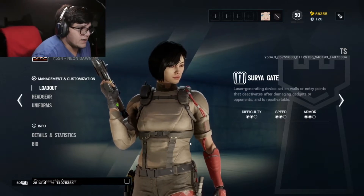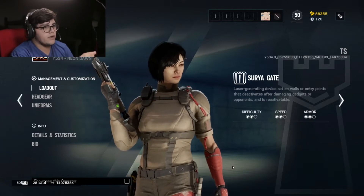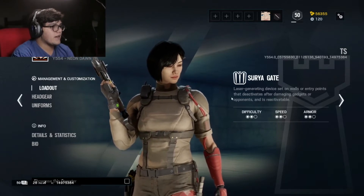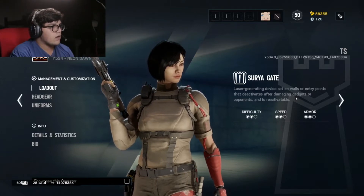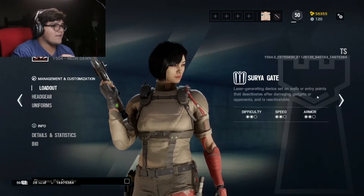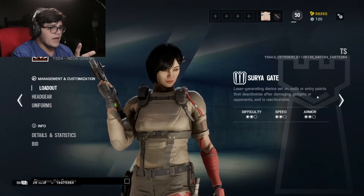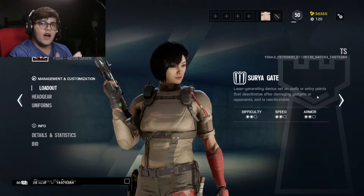Gadget-wise she has the Saria Gate. She has 2 speed, 2 armor, 2 difficulty. She has a laser activating device that sets on walls and entry points, and deactivates after damaging gadgets or opponents — and it's reactivatable. Pretty much, her gadget is a Castle slash Jäger combination essentially.